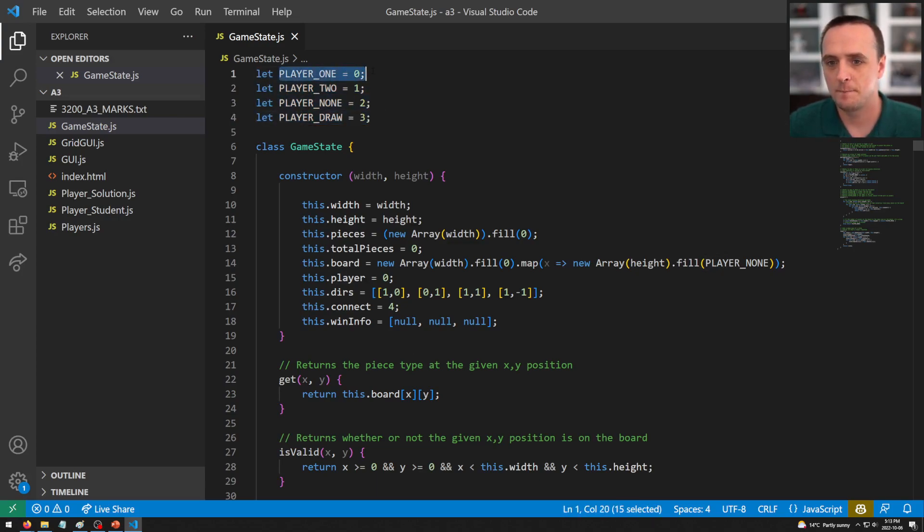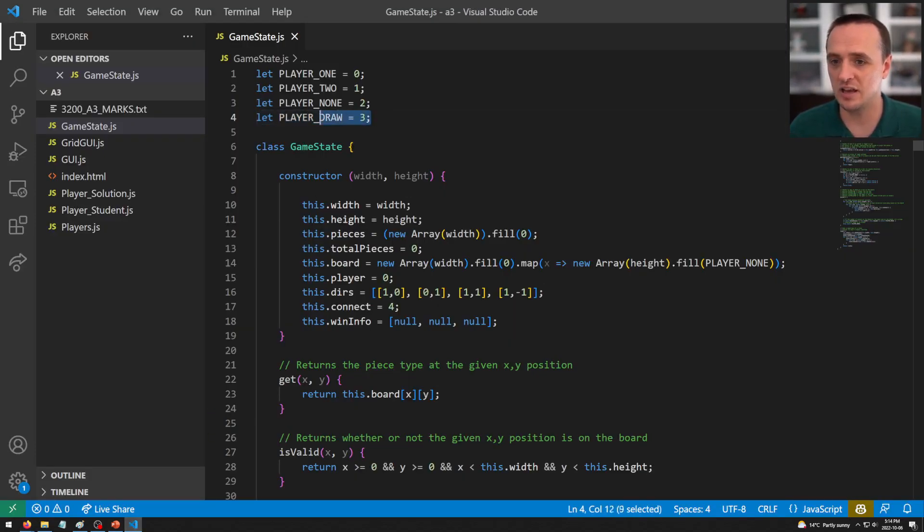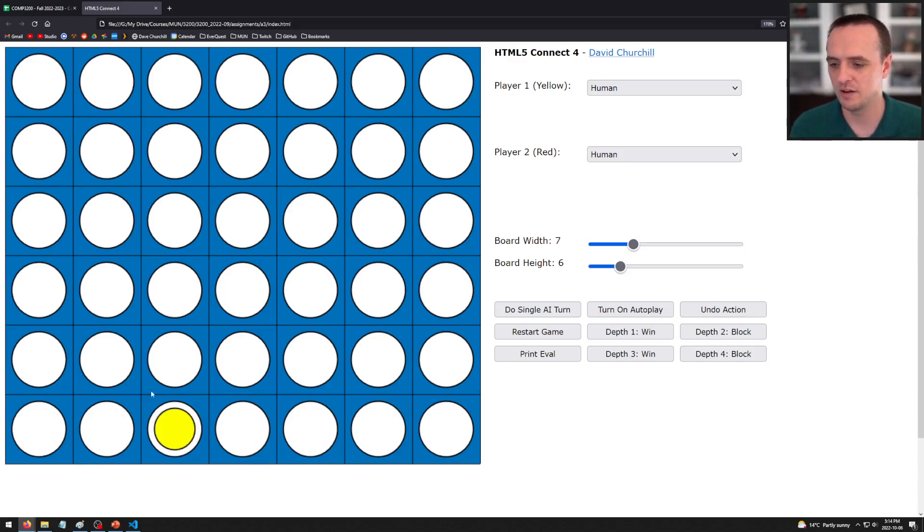Player one is represented by zero in the board array, player two by one. If a space is empty it's stored as two. There's also a get_winner function: it returns player one if player one has won, player two if player two has won, player none if the game is ongoing, and player draw if the board is full with no winner.